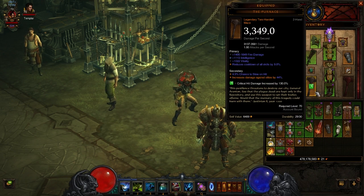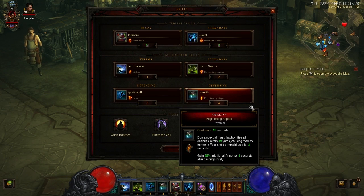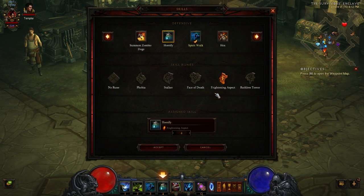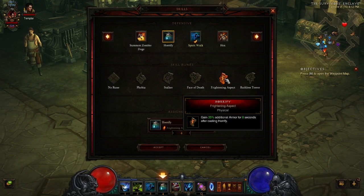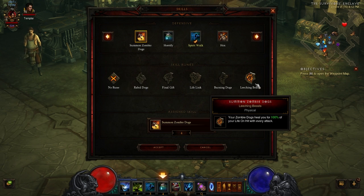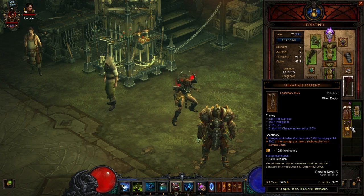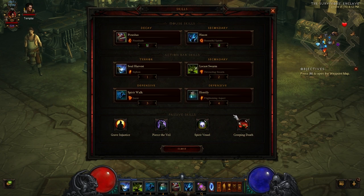If you don't have a Furnace, a Sun Keeper and an Off Hand work well — the Ukapian Serpent is a very good option. Its secondary redirects 30% of damage you take to your Zombie Dogs. If you don't want Horrify and prefer more healing, you can run Zombie Dogs with Leeching Beasts. These are great for healing with this build, and if you've got the Ukapian Serpent, damage gets redirected to them as well — good for life sustain and damage mitigation.